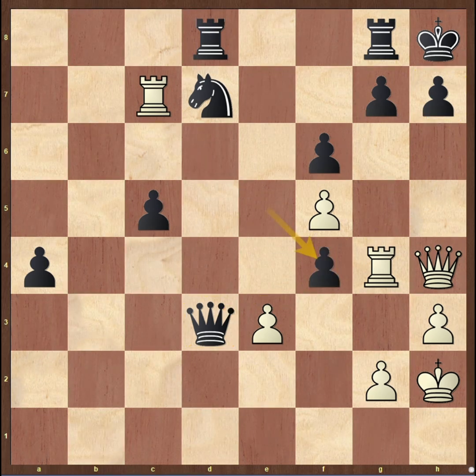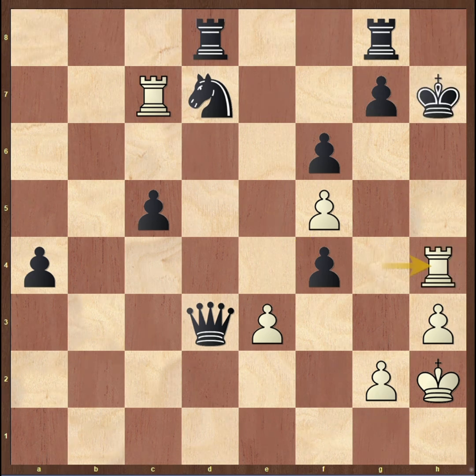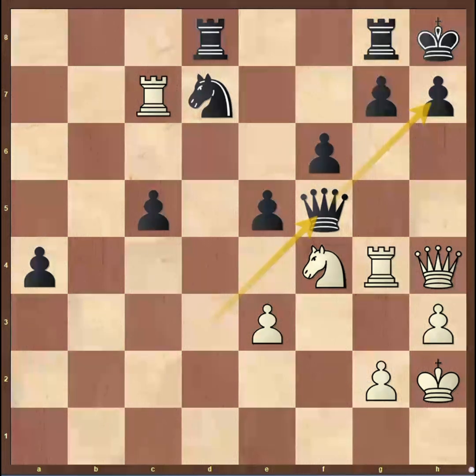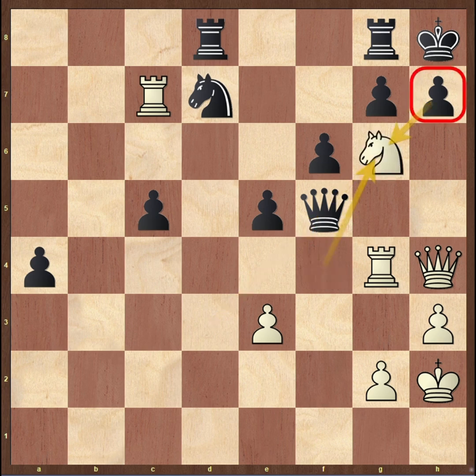If Black just takes that knight, then it is checkmate after queen takes h7 check, and after king takes, rook h4 is mate. Therefore, not taking the knight, but queen takes pawn — saving the queen and also defending against queen takes h7. But now there is knight g6 check.